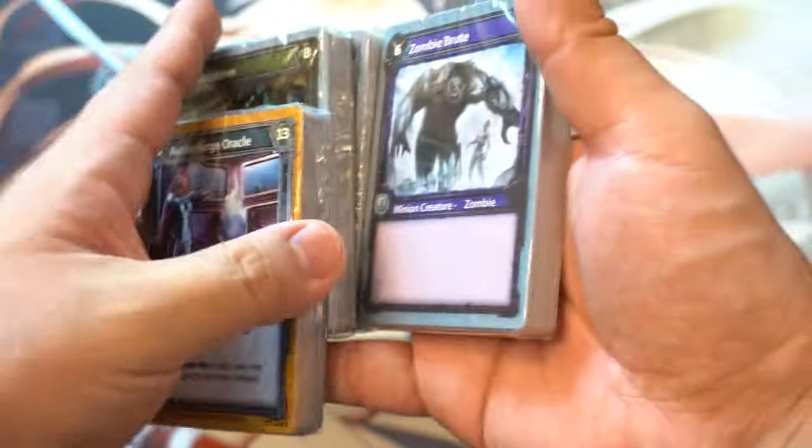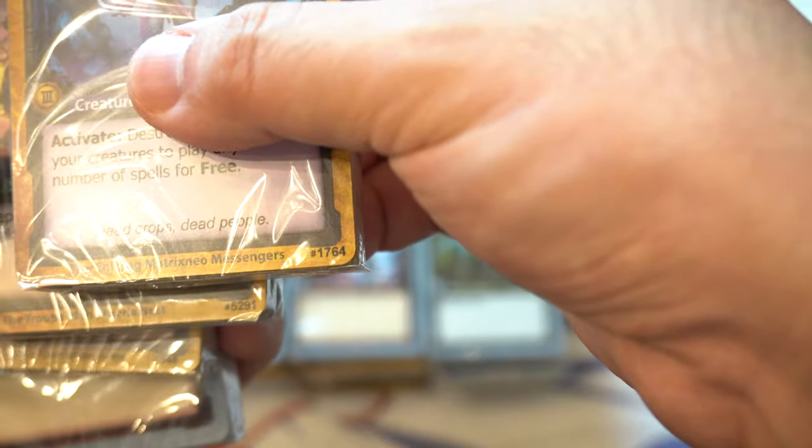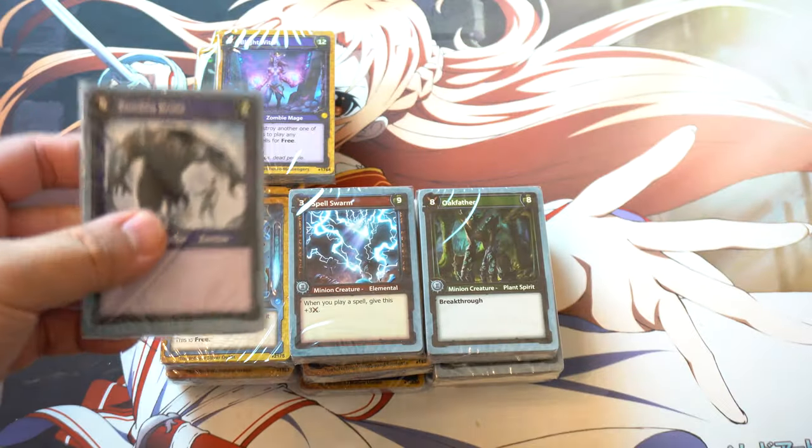Spell Swarm, Oak Fodder, A4 Oracle, The Great Reprimanding People, The Trouble, The Chilling, Maximus, Blinking Eyes. So this is like the guild. Alright, let's just open some and see what it looks like.